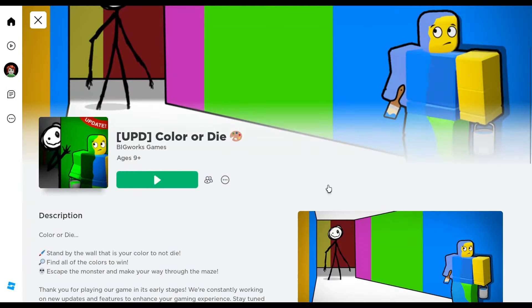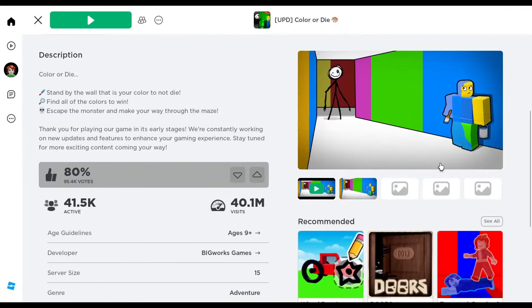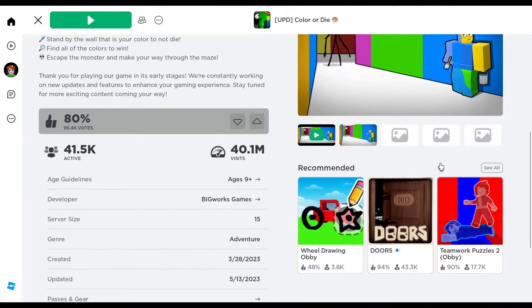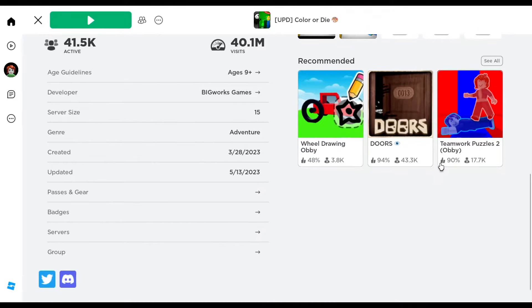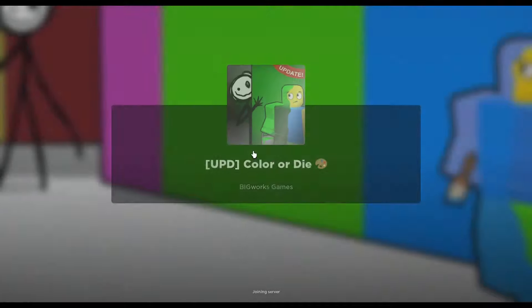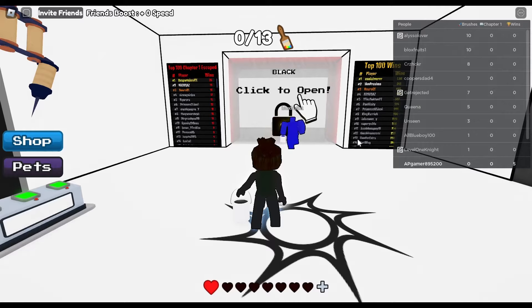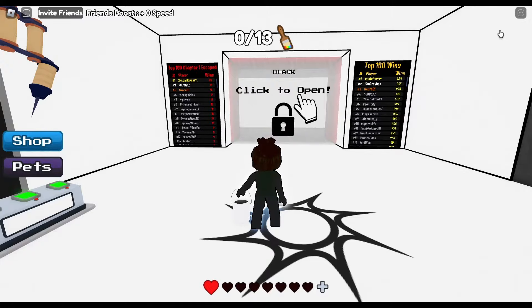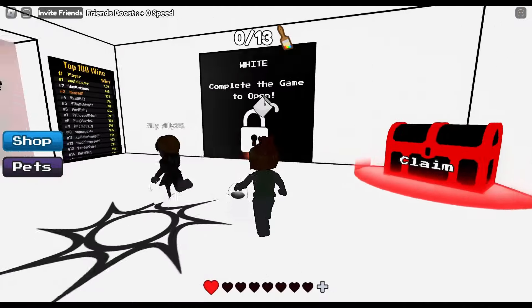Hi everyone, I just wanted to make this small video to show you which doors to go through at the end of the game in Color or Die on Roblox. After this new update, when you open the white door with your white paint, you will have a choice of four doors. Two do not give you the win and you do not escape, but the other two actually worked for me.